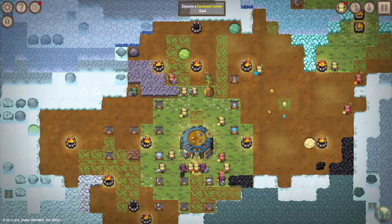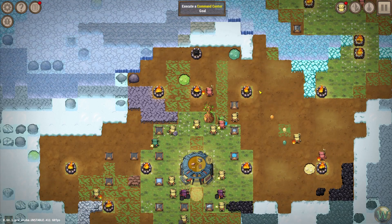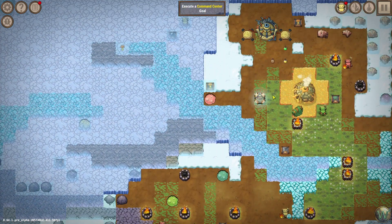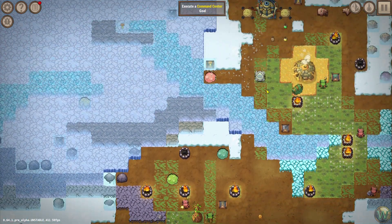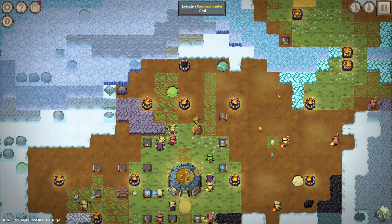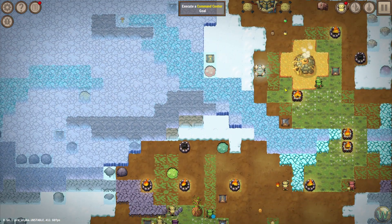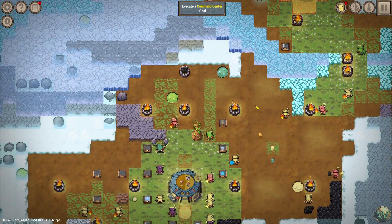Hello and welcome back to Craftomation 101. In our last episode we spent a decent amount of time working on programming automation for both the tree maintenance as well as the moss maintenance, and that proved to be a little bit interesting in terms of the way it works, but it works well now that we've figured it out.